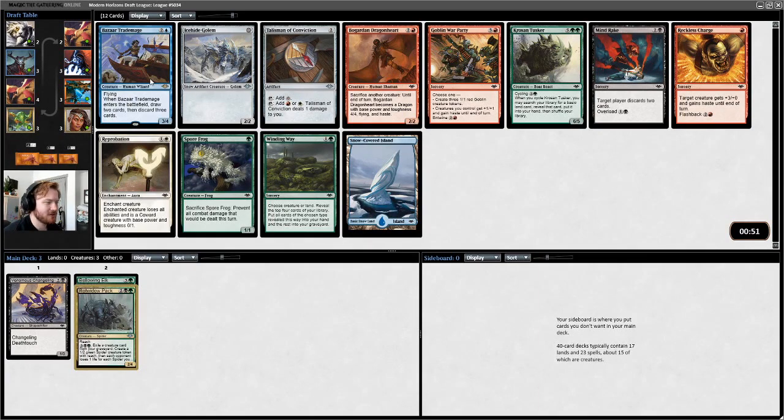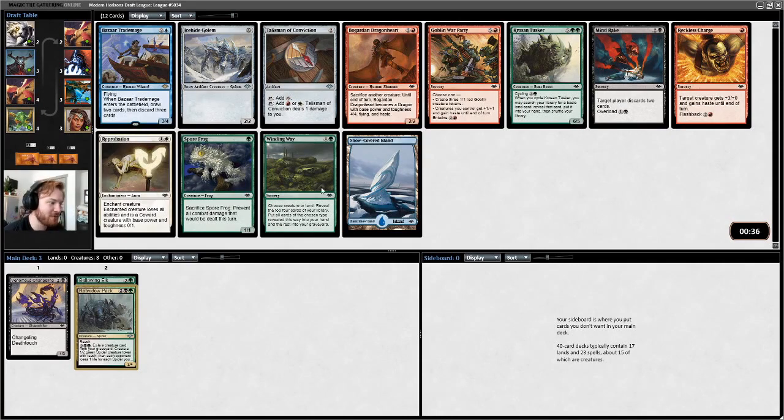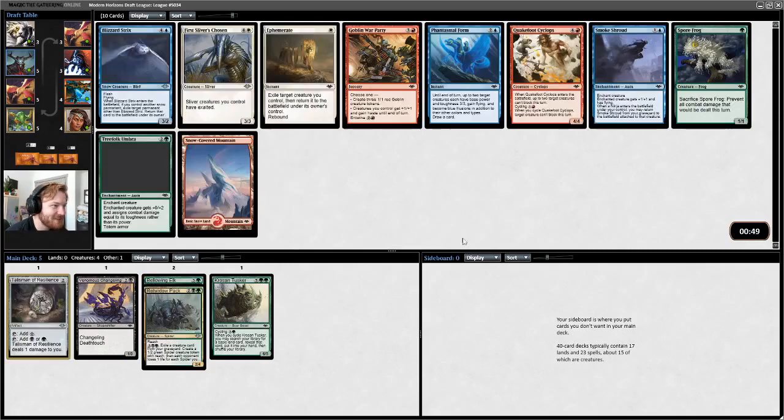Bizarre Trade Mage is in blue. I think the pick is either Windingway or Krosan Tusker. Bogard Dragonheart is really good, but we're not in red at the moment. We could move into red — there were a lot of red cards going by, but we've sent the wrong signals for that. I'm going to take Krosan Tusker. We have a Talisman in the next pack. Talisman could be good. Elvish Fury is usually good to have a one-off, and we probably don't need Scrapyard Recombiner. We'll take the Talisman.